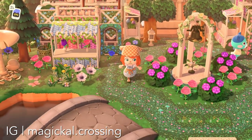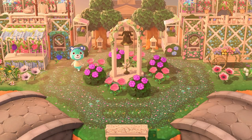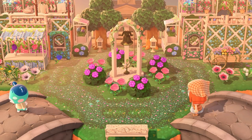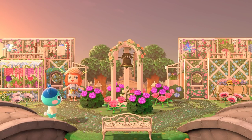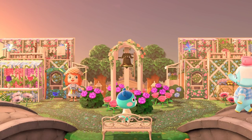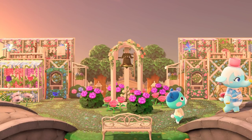Definitely seeing a theme here in the way that people love to use symmetry right here at Resident Services. But look at this little plaza - it's like a garden right in front of Resident Services welcoming you to the island. I thought it was gorgeous. I love the color coordination, how there's pink and blue on either side but their places are swapped. Just so beautiful. It was so cute that Blue Bear was walking around enjoying the island too, and then Chai decided to join. We are so blessed.